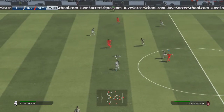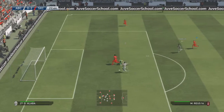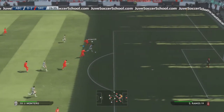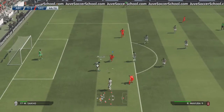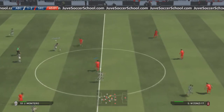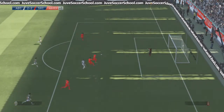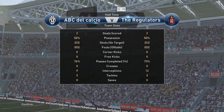We go into the gameplay now. I get a one-on-one and I should have made it 3-0 but the keeper stays tall enough to stop it going into the back of the net. Then I made a mistake with Ramos, thinking I had the ball and could dribble away, but I never got it — so he gets one-on-one and pops it in to make it 2-1. Then right before the end of the half he strikes back with a lovely counter attack and puts it in to make it 2-2.